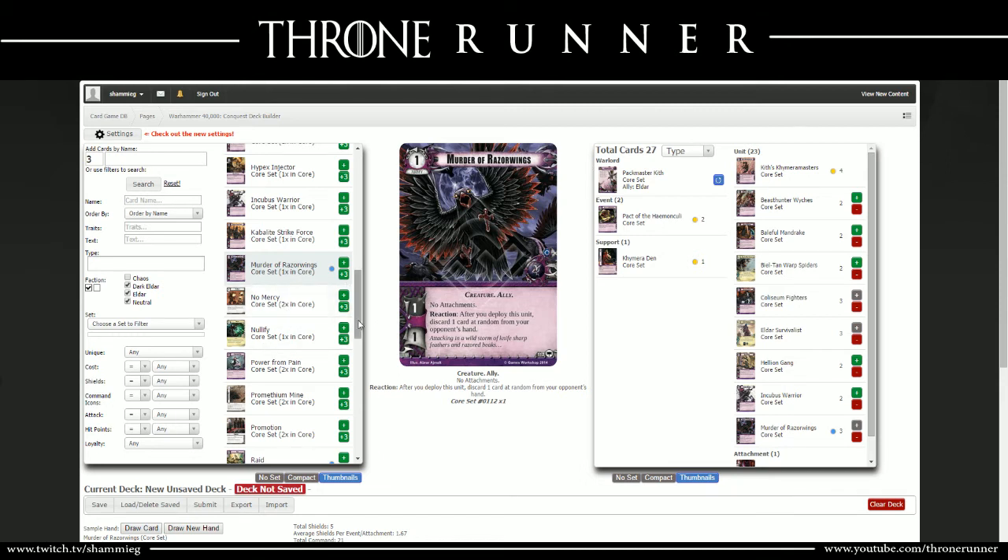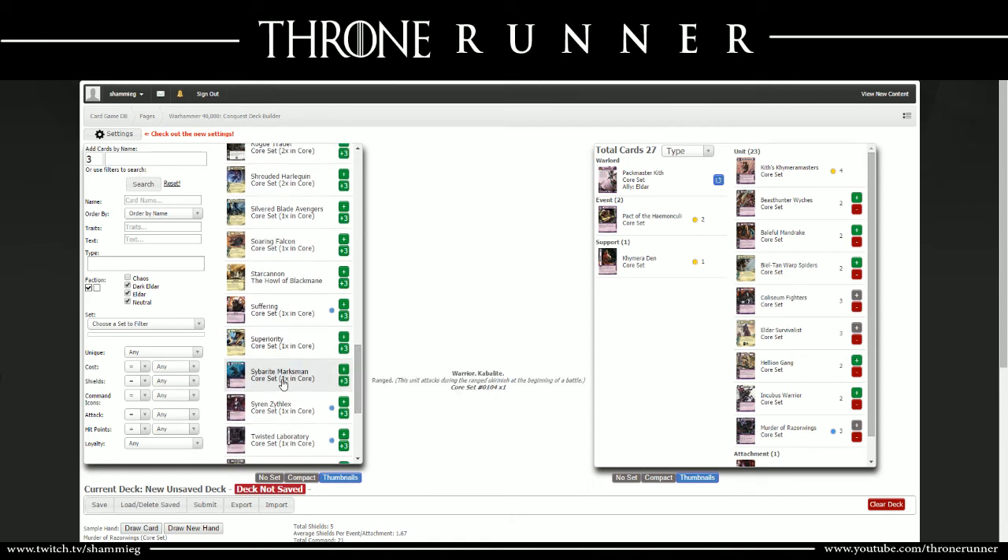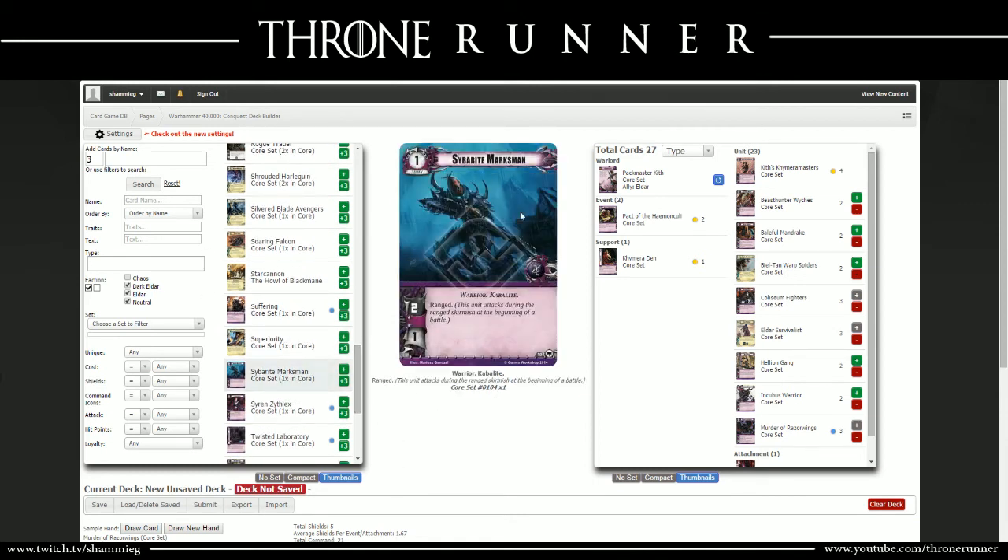Next is the Cyberite Marksman - just a ranged, low-cost unit. 1-cost army, 2 attack, 1 HP with ranged. You want to put him on a planet where you know you're going to have initiative so he can fire off his 2 in the ranged combat phase before he dies. And even if he doesn't get to fire it off, that means your opponent is spending resources and cards to get rid of the Cyberite Marksman beforehand, costing them money, cards, and potential shields. A nice card to have even without command icons.